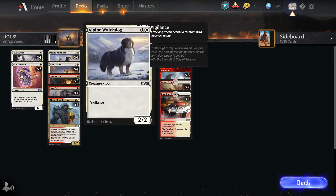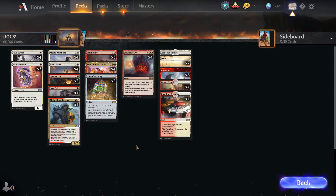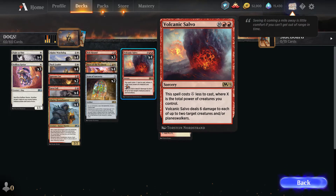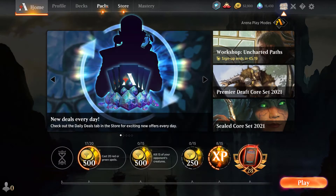It gets +2/+0 with vigilance. It just seems very strange that Hero of the Nyxborn is in here, because yes you can pump up your other creatures, but isn't there a better way to do this? It seems like a strange inclusion. I feel like the cats deck might be the more powerful of the two, but we'll try it out later. Let's go to the store and see what happens.